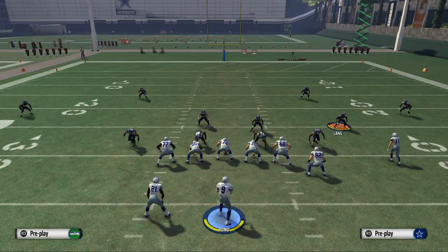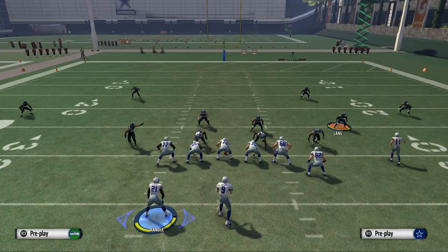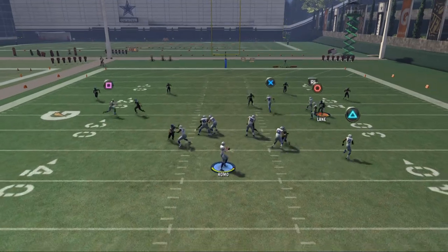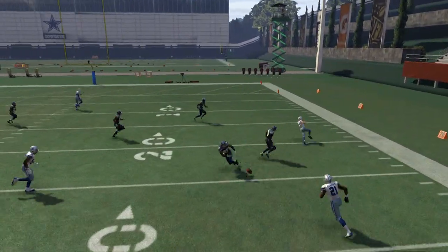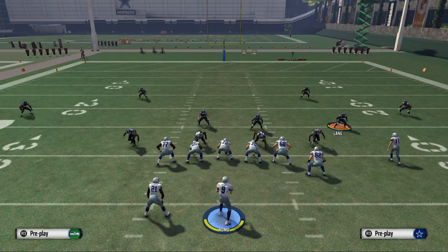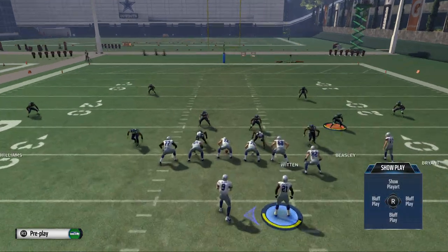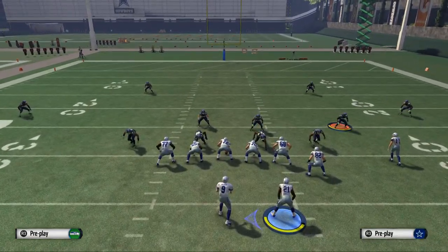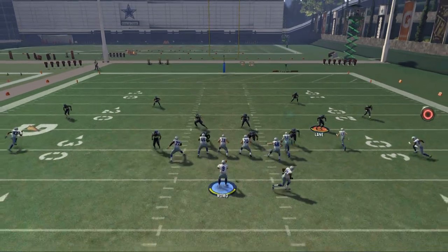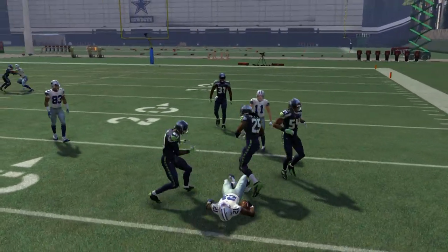We also note our corner route to Cole Beasley — Jeremy Lane kind of flows with it. This is actually the main route we want to hit. But when we try to throw it, Jeremy Lane covers it. Even though he's in a flat zone, he's playing a curl-to-flat principle — he'll take the flat away unless there's an open curl-flat route. With the curl-flat route, he's going to play curl-flat to the flats, so we wait a bit and then hit Joseph Randall in the flats for a couple yards.